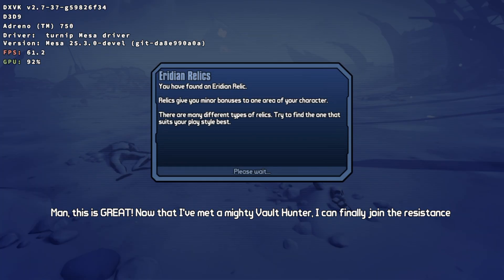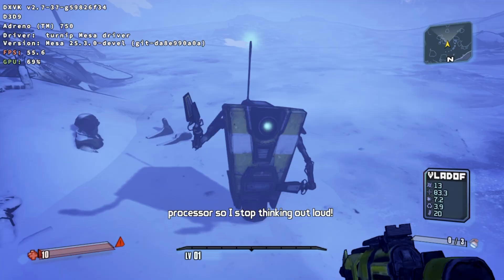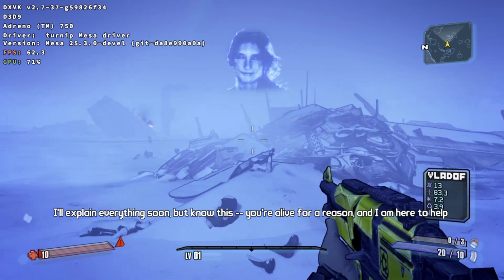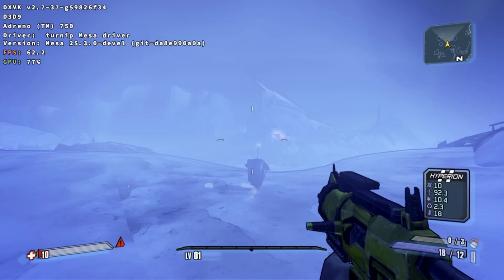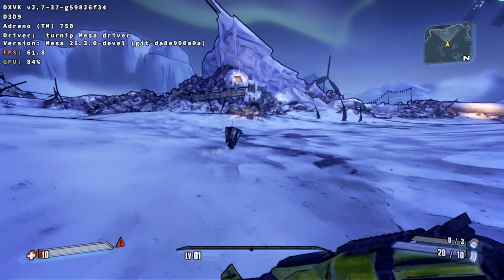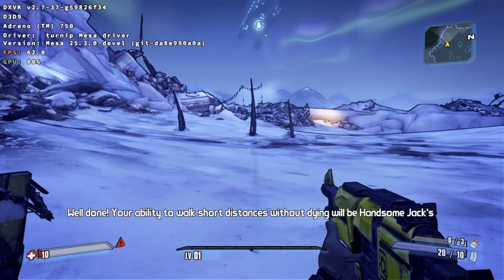Man, this is great! Now that I've... A mighty Vault Hunter! I can finally join the Resistance and Sanctuary, take vengeance against Jack for killing my product line, and repair my central processor so I stop thinking out loud! I wonder what it's like to have a belly button. I'll explain everything soon, but know this: you're alive for a reason, and I am here to help you. Well done! Your ability to walk short distances without dying will be Handsome Jack's downfall!